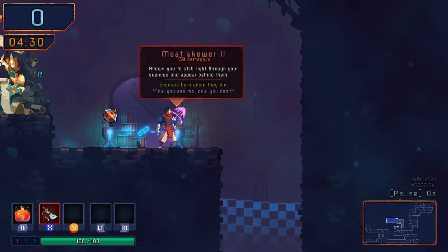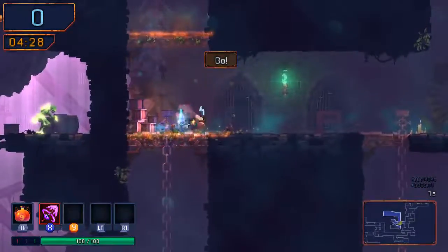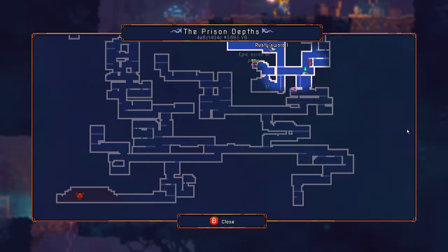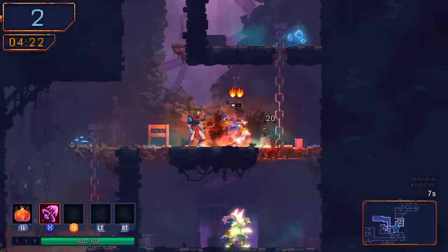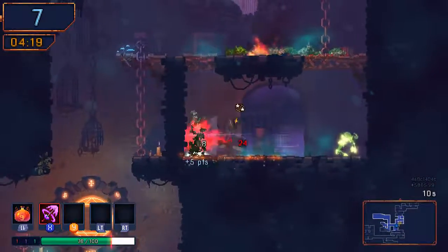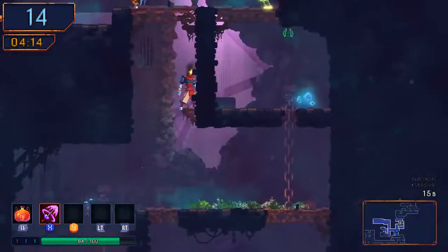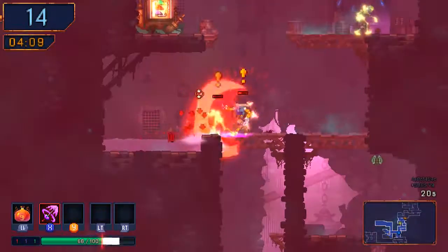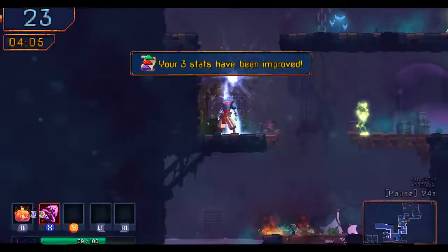Oh boy, what is this meat skewer? I'll take a meat skewer — sounds great. Let's get into this daily run. Let me check the map really quick. Where is my boss? Way down there. Let's explore up here. What is this item? Besides being really cool. This meat skewer seems pretty nice.